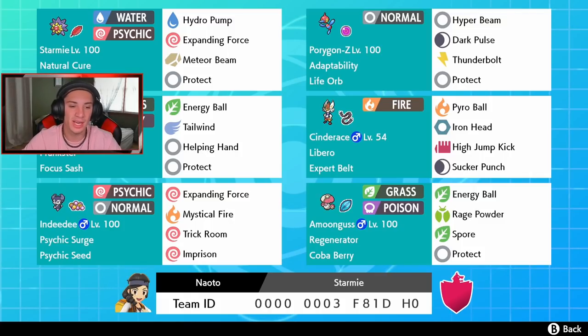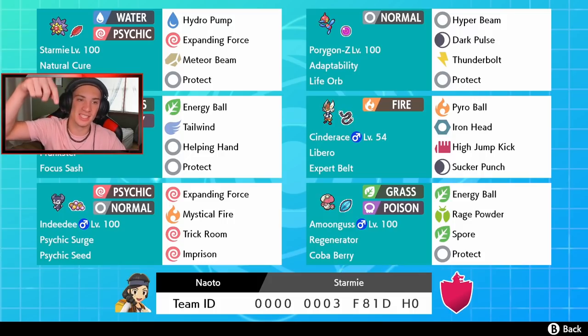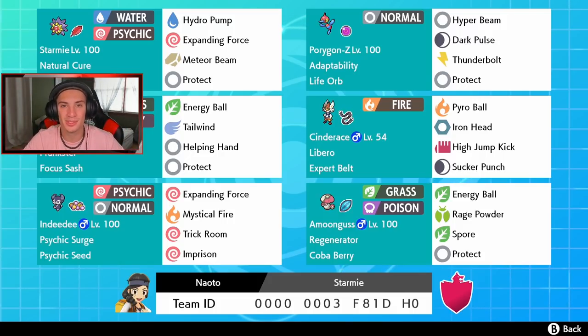In the final spot we got Male Indeedee with Psychic Seeds — it can set Psychic Surge to help out the team, then use Expanding Force along with Mystical Fire. We also have Trick Room or can Imprison Trick Room, but this is more of an Imprison Trick Room build. This is a rather fast team. The rental code is at the bottom of the screen.